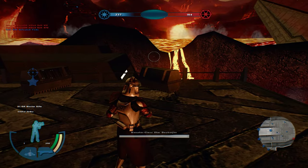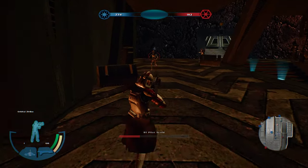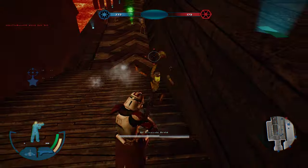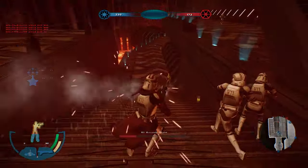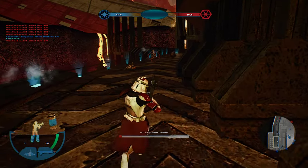Let's do this unit — the clone commander. What does he have? He has an orbital strike, that's pretty neat. Let's take a look to see what this orbital strike does. It didn't really do too much — it did something, don't get me wrong, but it didn't do what I hoped it would do.